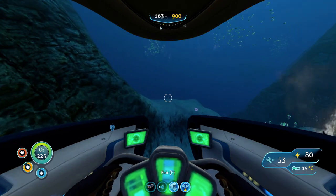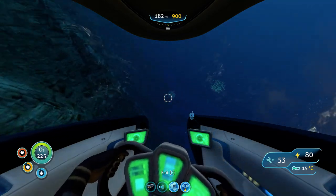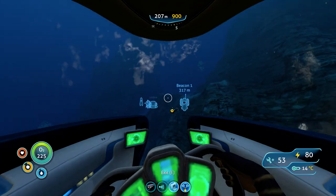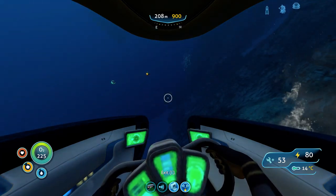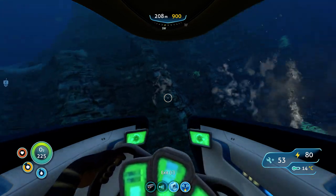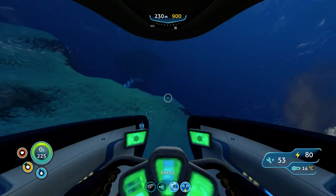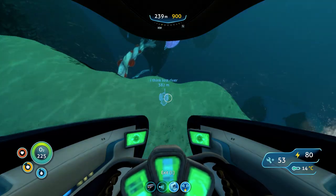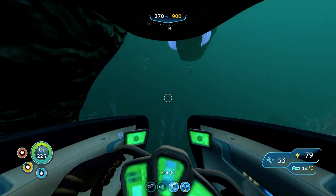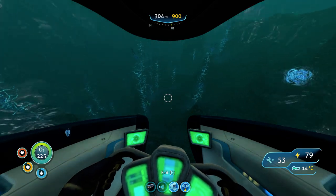From here, just keep going north to northwest. You know you're going the right way when you see this huge cliff. Just keep going down the cliff — it's about a thousand meters from the main life pod. When you see this huge cliff going downhill, you're going the right way. Over here you also get lots of blood oil — I actually have a tutorial on that.